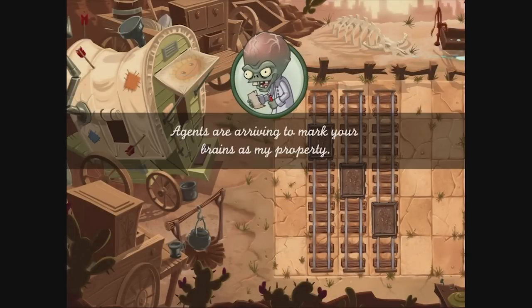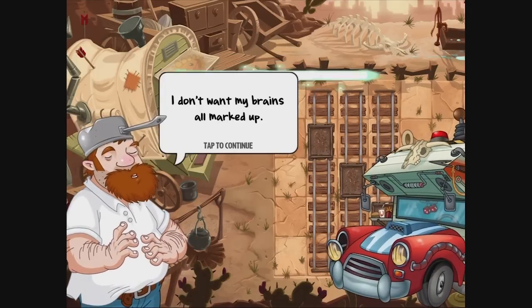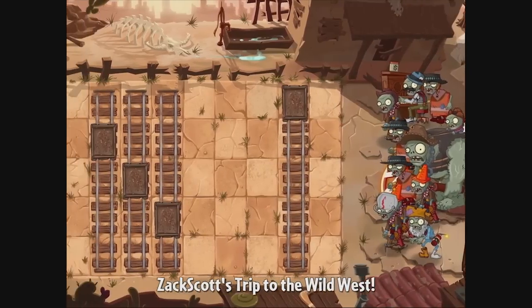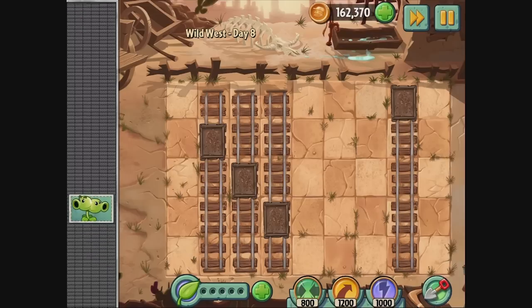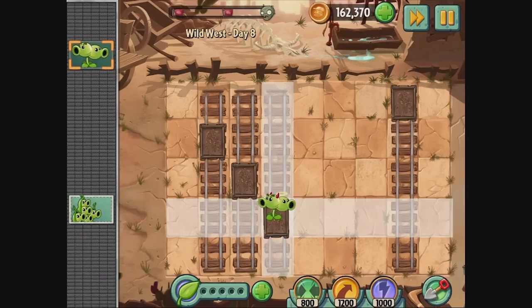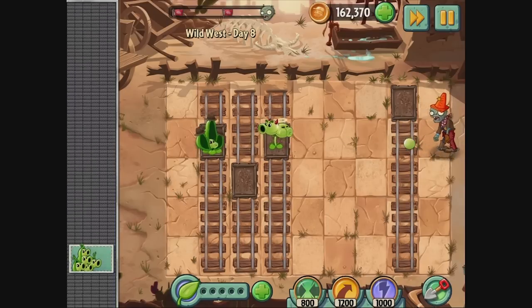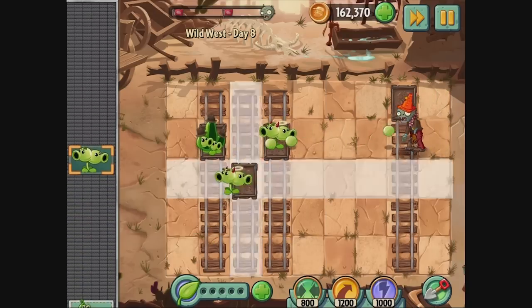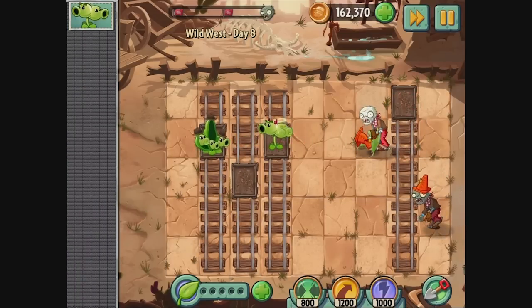Greetings, Plant Rustler. Agents are arriving to mark your brains as my property. Salutations, Dr. Edgar Zomboss. I don't want my brains all marked up. It took forever to get them clean. Oh man, this one looks hard — this one does look hard. Obviously I'm going to probably put one of these there, one of these here. There we go. I'll try not to fast forward too much. Let me try to figure out exactly how I want this to happen, because I'm not sure yet.